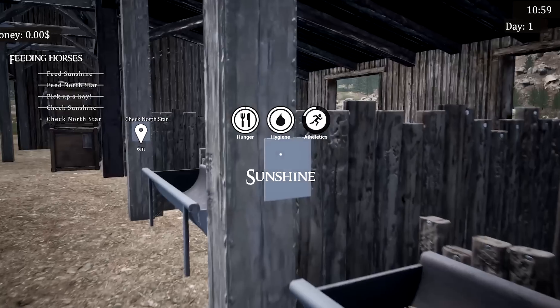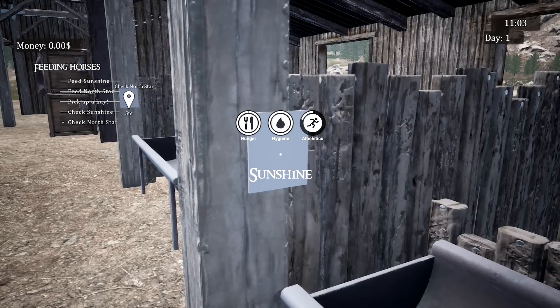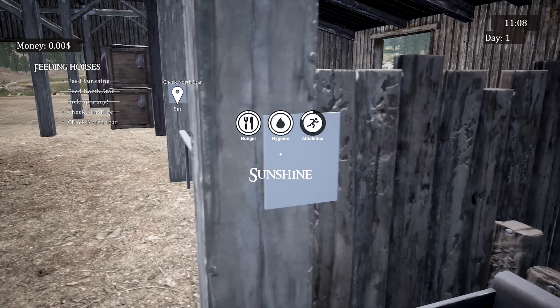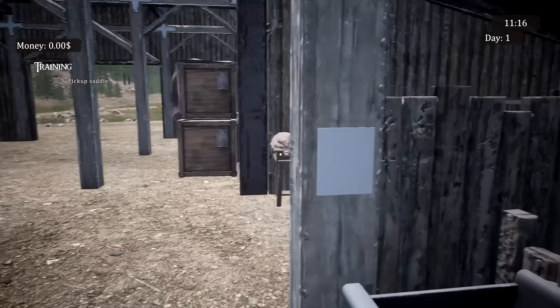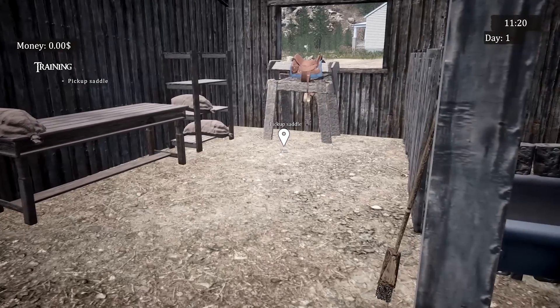Now that we've fed the horses we can check the stat sheet. We have Sunshine who is completely full — hygiene is up a little. I think the athletics part means we need to exercise her. And North Star is still a bit hungry — North Star apparently likes to eat.